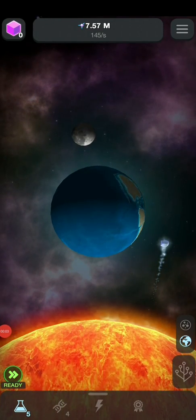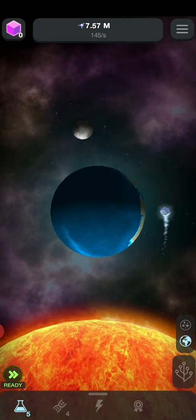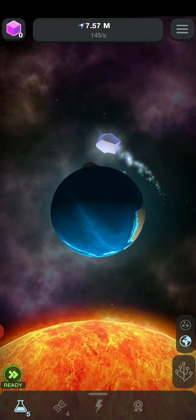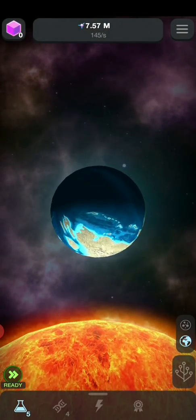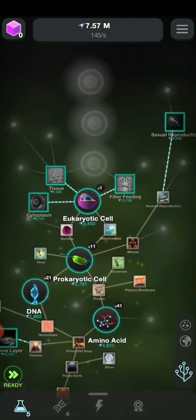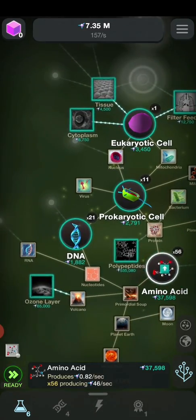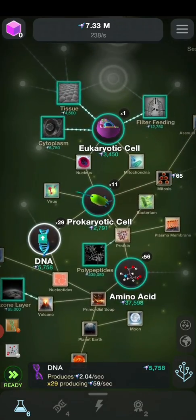Hey, what's going on guys, this is Opportunity here with another video of Cell to Singularity. Where we last ended I only had like 10,000 entropy, now I have a whopping 7 million entropy and we can do a lot with 7 million entropy, like getting more amino acids or giving us DNA.